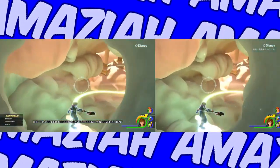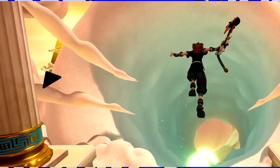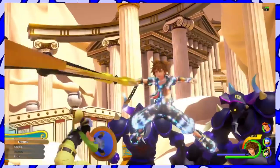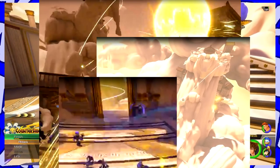Both trailers open with a similar sequence that involves Sora launching onto a yellow glowing grind rail. If you look closely, it blends in, but on the left you can see another rail. I didn't see this mentioned in anyone's analysis, but we've seen these rails before in the orchestra trailer, looking like it led to the highest point in Olympus.